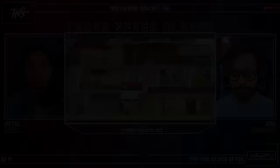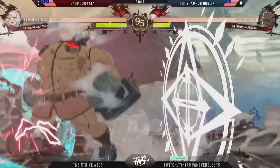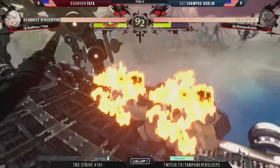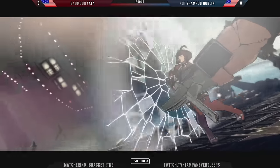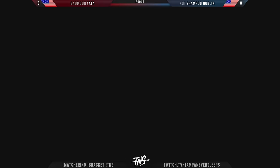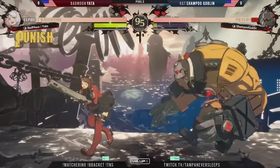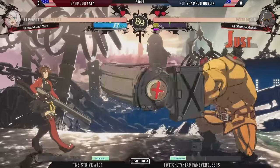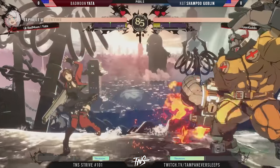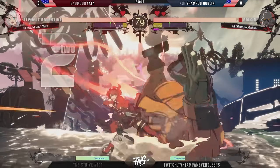Looking forward to seeing that plus Potemkin — one of those characters definitely blessed with the white wild assault and the launcher that lets you carry to the corner. Already going straight into the pop buster, stuck in the corner, frame kill with the mega fist — a quick round for Shampoo Goblin. Elphelt definitely not one of the tankier characters in the cast. Potemkin already closing that gap with the wild assault — menacing enough with that walk alone. Slide, head knockdown to shut down the wild assault.